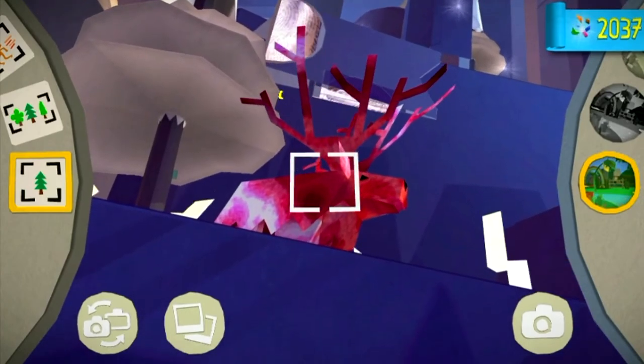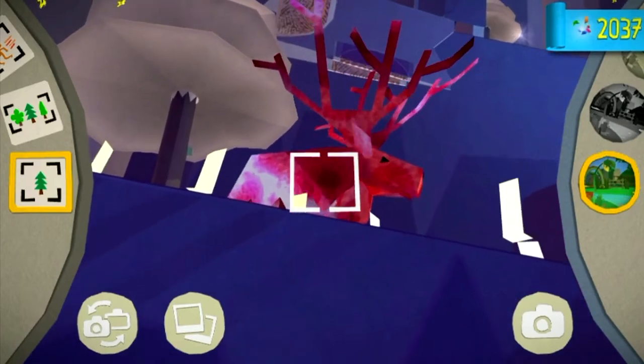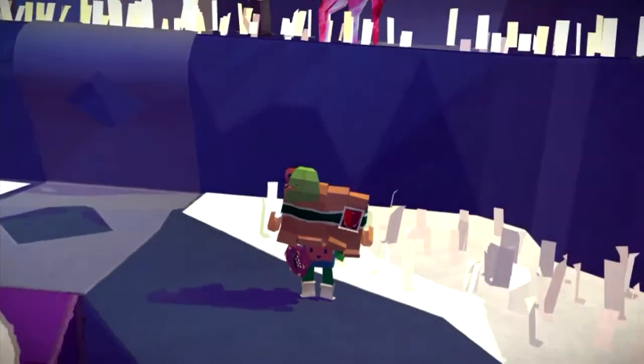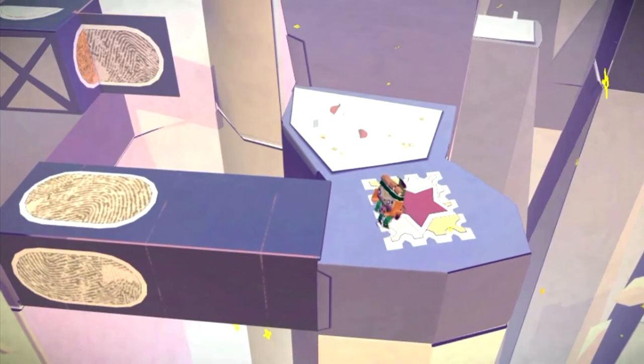Then you literally just use your camera to take a photo of him, and you also use something in your own environment to color him in. I've used my leopard print pajamas, and that's the first paper craft.